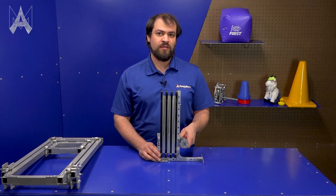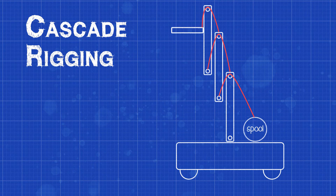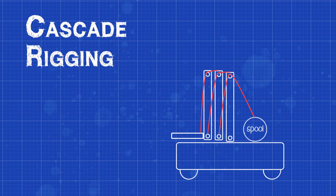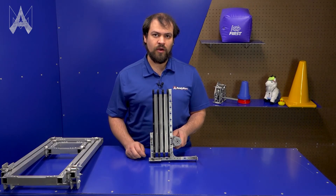Another option is cascade rigging. Much like continuous rigging, an extension string originating from the spool is rigged to the top of the base, running down to the bottom of the first stage. A second extension string anchored to the top of the base is rigged to the top of the first stage and anchored at the bottom of the second stage. This is repeated for all elevator stages. As the spool shortens the first string, all the stages move at the same time and the elevator will lift. The movement of the stages causes the string attached to the other stages to move along with it. In both these examples, it's important to make sure that your string is well tensioned so it doesn't slack or get caught up in other mechanisms.